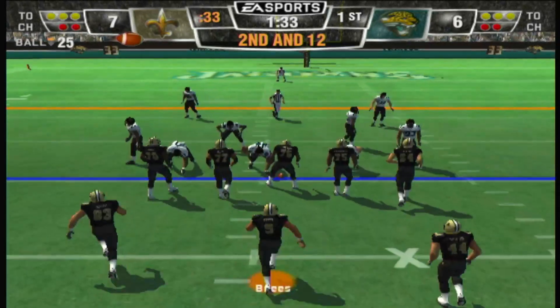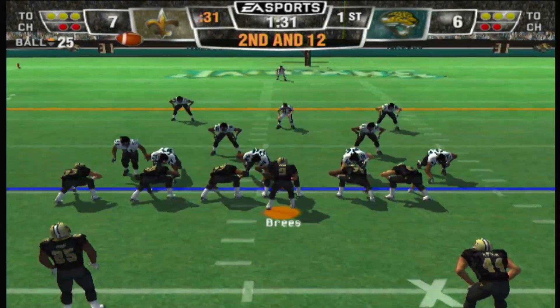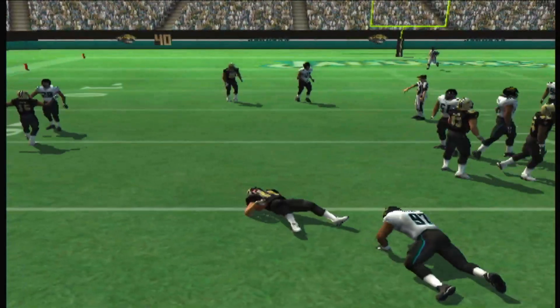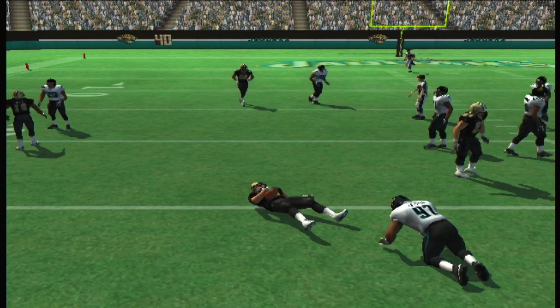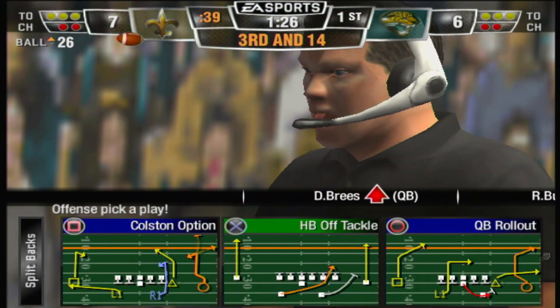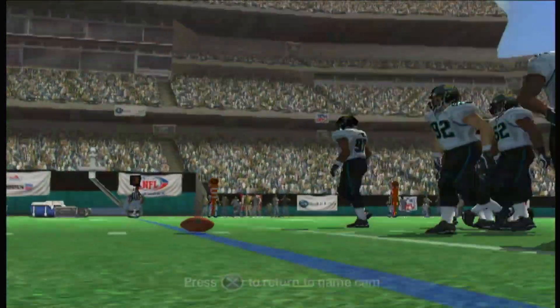Ball on the 25-yard line. The Jaguars line up in a four-three. Gets it off — he's dropped for a loss. Just keep hanging with that run. Sooner or later the defense is going to make a mistake and allow a big one to break into the end zone. Ball on the 16-yard line.